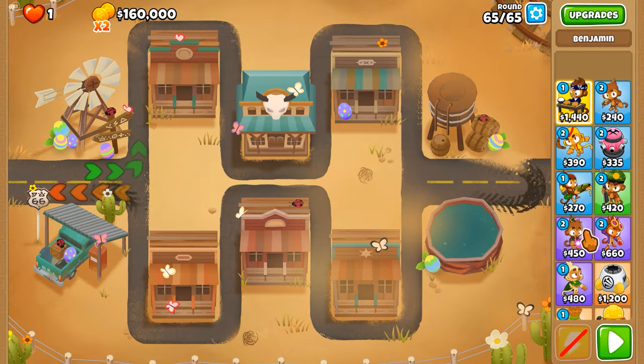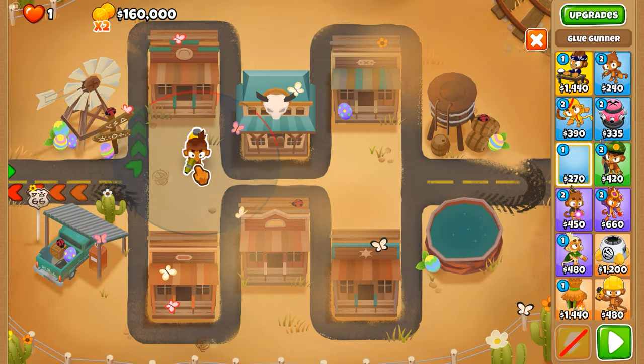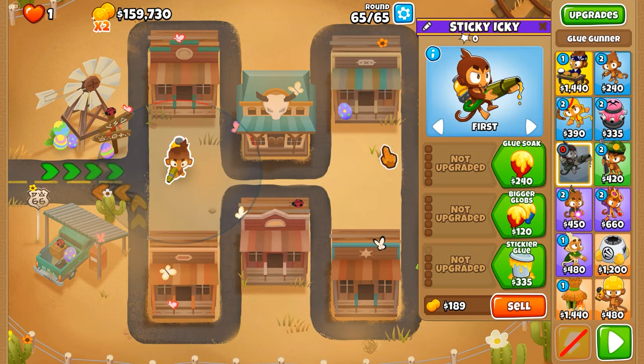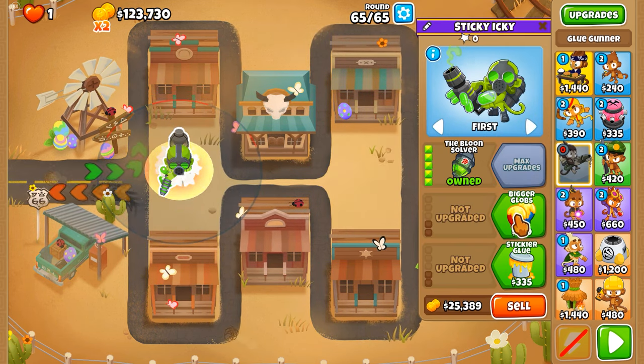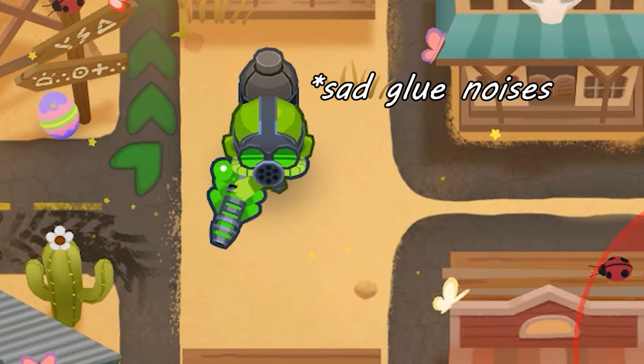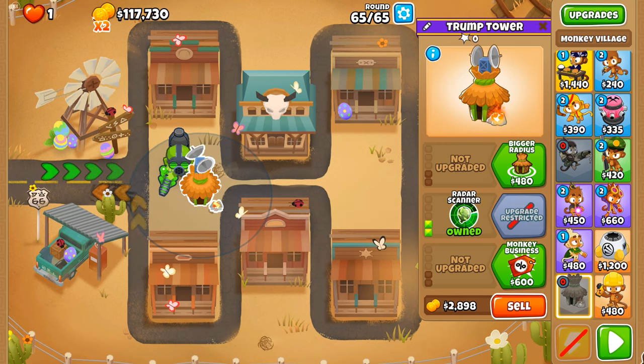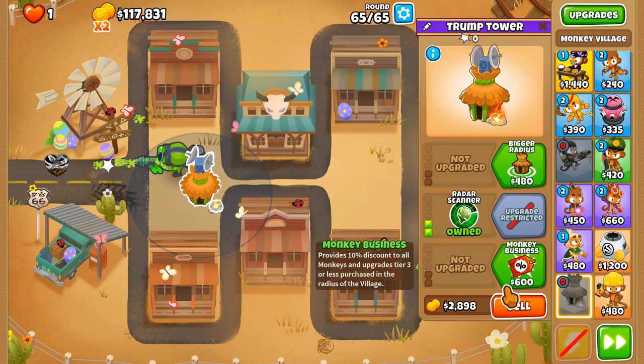Starting off, we're gonna use the glue gunner with 520 stats, with a monkey village for camera vision support. The glue gunner here was extremely overpowered for this challenge; however, I still think he's awful — yeah, I said it again. It's all about strategy and how you play the game, folks.